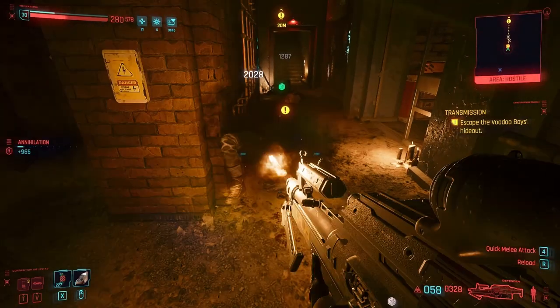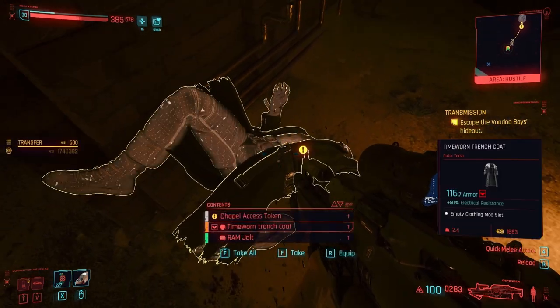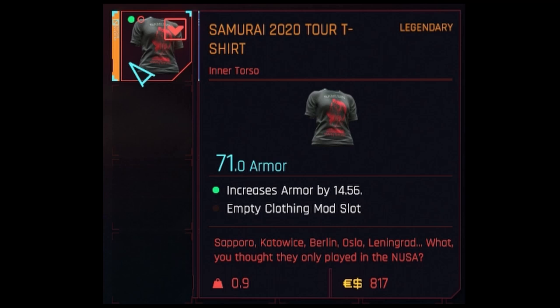If you side with Netwatch and fight the Voodoo Boys during the main game, Placide will drop a legendary trench coat when you defeat him. You can get the Samurai 2020 tour shirt during the Ballad of Buck Ravers side job. Purchase it from the Samurai vendor — he sells a variety of cool Samurai items.